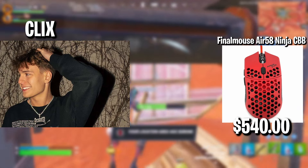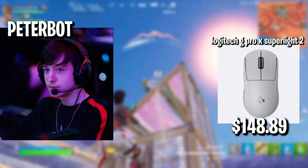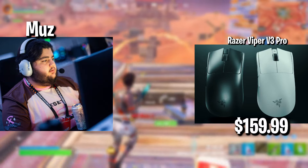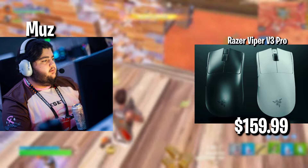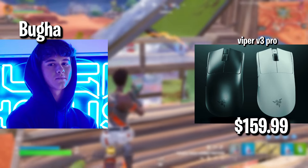Clix with the Finalmouse Air 58 Ninja CBB, $540. We have Peterbot with the Logitech G Pro X Superlight 2, $148. We have Muz with the Razer Viper V3 Pro, $159. We have Bugha with the Viper V3 Pro, $159.